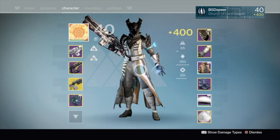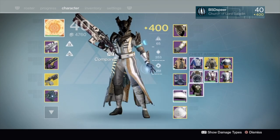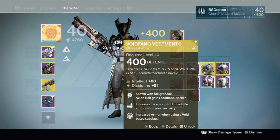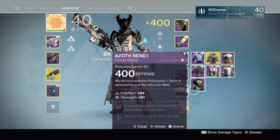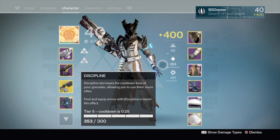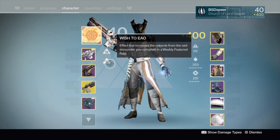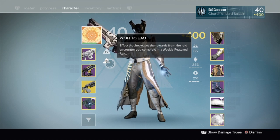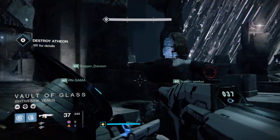To get things started, everyone in your fireteam is going to want to have Sleeper Simulant. If you don't have Sleeper Simulant, grab a machine gun or a high-impact sniper rifle — that would probably be the best. Once everybody has Sleeper Simulant you can definitely get this done. You are going to need someone to tether and you're going to need a weapons bubble in the back like usual.